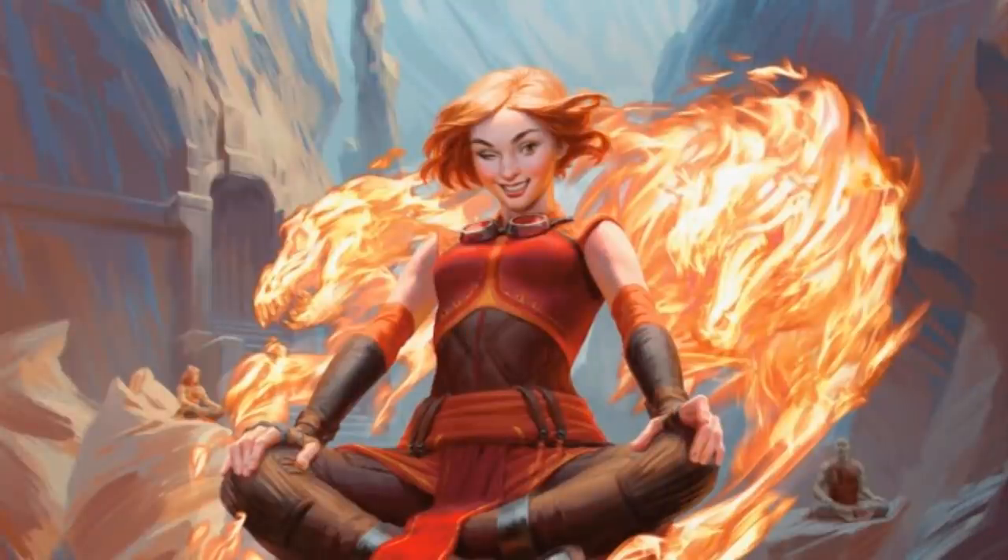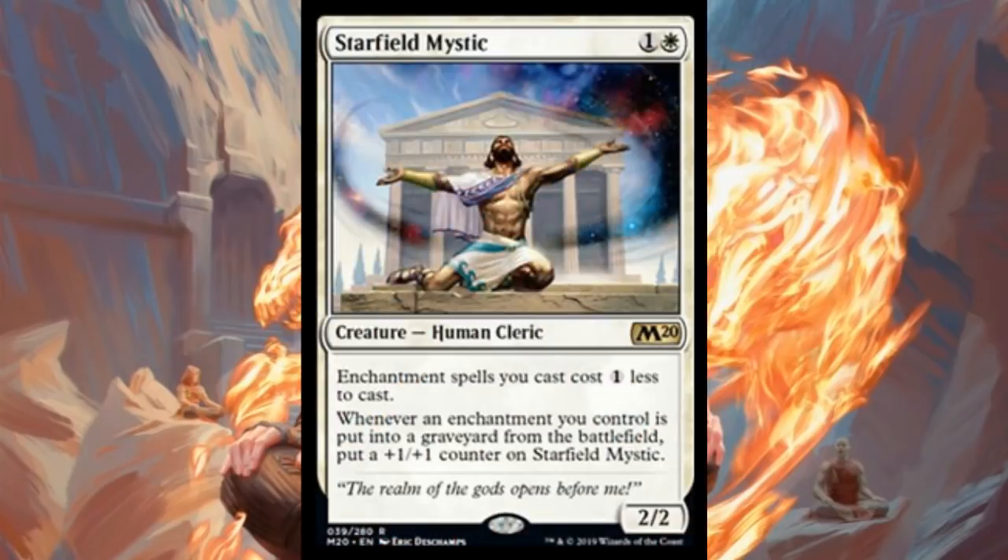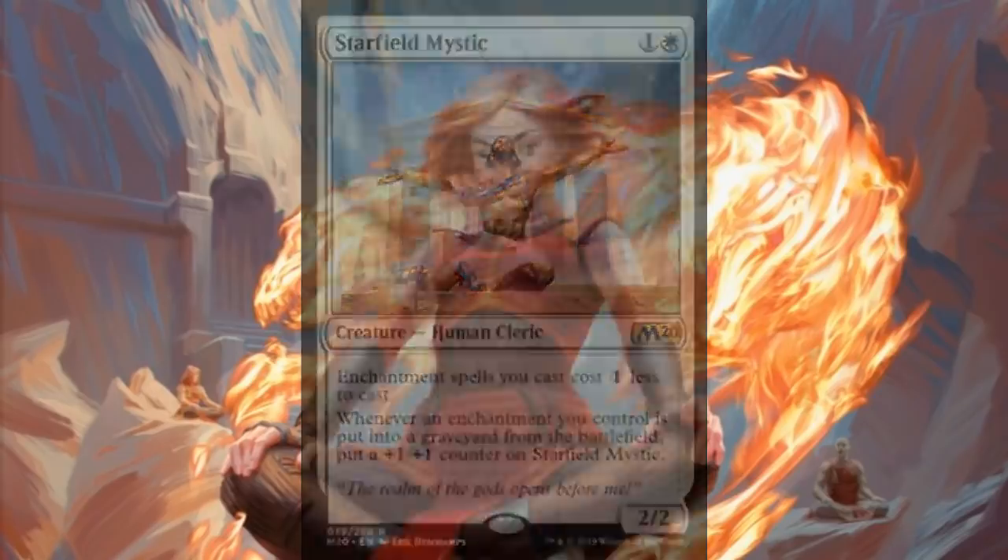Here's a personal favorite: Starfield Mystic — two mana, one and a white, for a 2/2 human cleric. Enchantment spells you cast cost one less to cast, and whenever an enchantment you control is put into a graveyard from the battlefield, you put a +1/+1 counter on Starfield Mystic. I really like enchantress decks in Commander — I've liked them since 1995, one of the first decks I ever put together. This is an important card for enchantress decks, and there's some standard stuff you can do with it too.